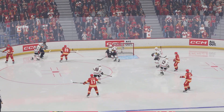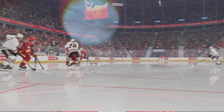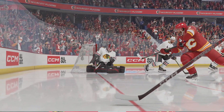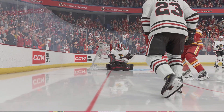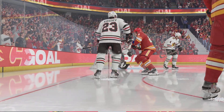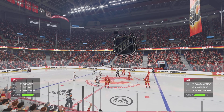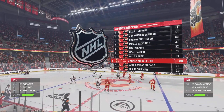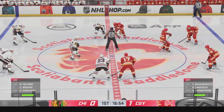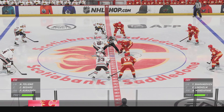He certainly looks frustrated after letting that goal in. It's almost like a fielder in baseball — if you touch it, you should be able to stop it. And then he gets a big chunk of that one. Unfortunately, it goes in the netting. Calgary's on the board. The crowd's loving it. I even think the coach is smiling on the bench, too.